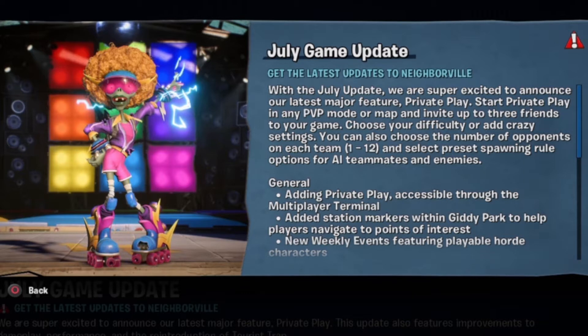Start Private Play in any PVP mode or map and invite up to three friends to your game. Choose your difficulty or add crazy settings. You can also choose the number of opponents on each team, 1 to 12. Select preset spotting rule options for AI, teammates, and enemies.